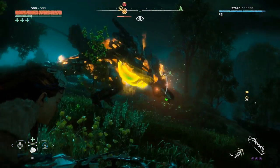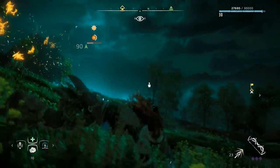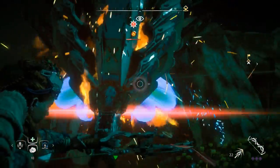Just make sure you're clear of the blast. That's if you have really good bows. But if you don't have really good bows, or you really want to try the ropecaster, you can use the ropecaster to bring it down and stab it away.